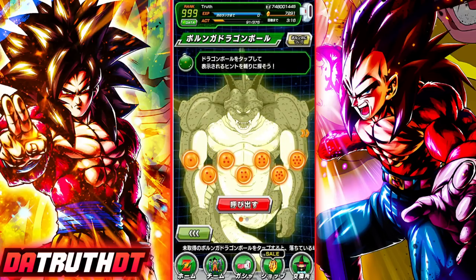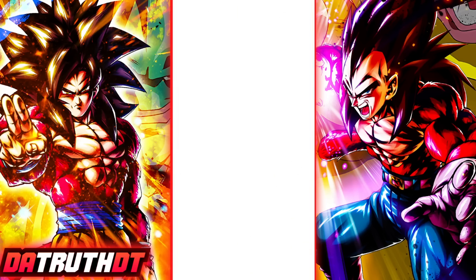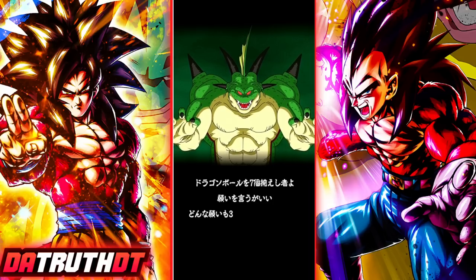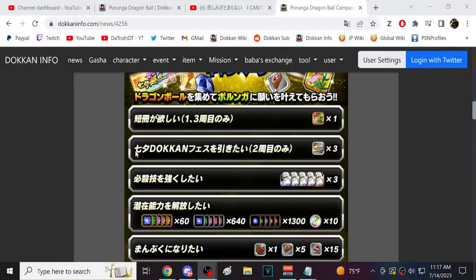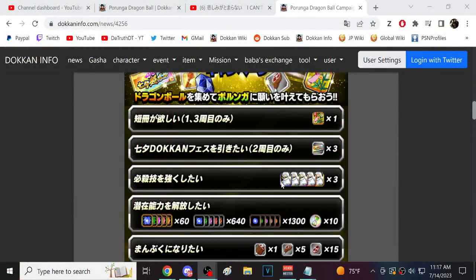Alright guys, we've got all seven dragon balls right here — let's unleash upon Dokkan Shenron and see what old Perunga has got for us. We're going to be very cautious to ensure we make the correct picks, since one time the order was different. The first wish for the second set gives us three Tanabata tickets — I don't think that's a bad idea for free-to-play players. The next one is Grand Elder Kais, which is not a terrible pick either.